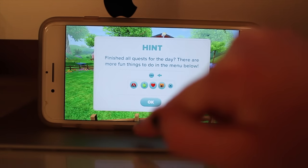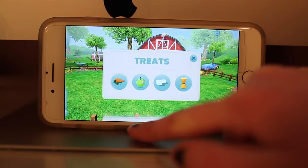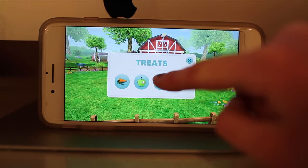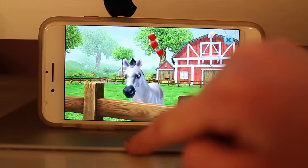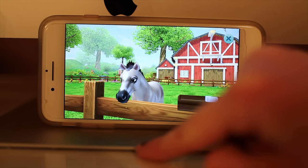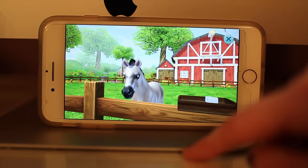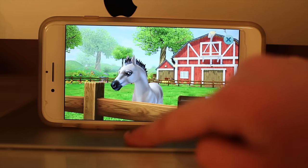Finish all the quests for the day — there are more fun things to do in the menu below. So let's check those out. You can give your horse a treat. Let's go for a sugar cube. It's the same sound effect as Star Stable — it's funny. I think they like it when you pet them.